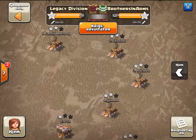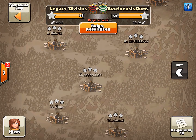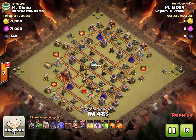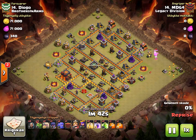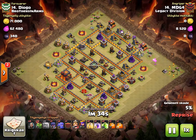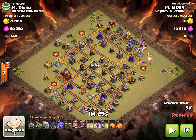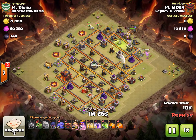Diving right into the replays, we have none other than MDG4 coming in with the air — gobo baby drags. Notice the AD placement, that weird hut, and then the queen all the way down there. He's opting not to wall break in. Take a moment and look at the wall structure — that's really weird. Feel like a nine could have taken advantage of the AD placement and the wall structure, but instead he just jumps in with no wall breakers.